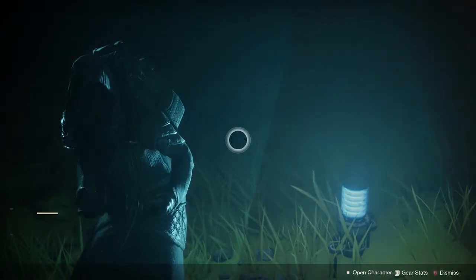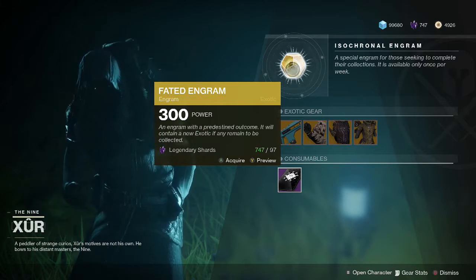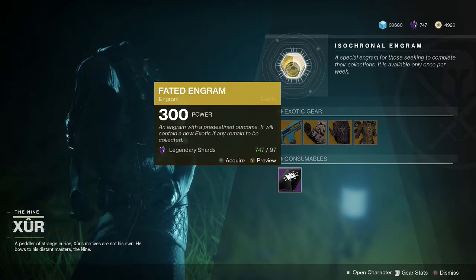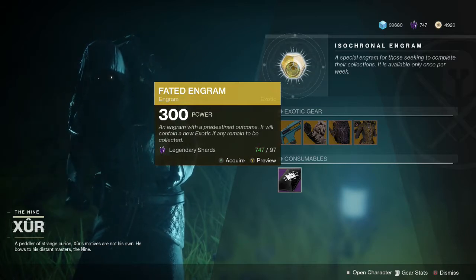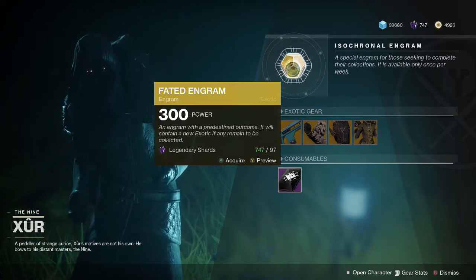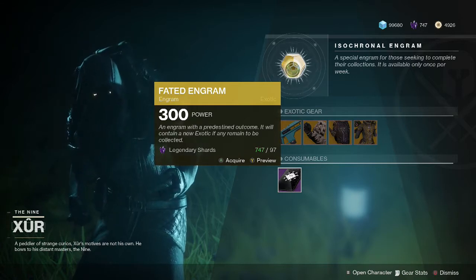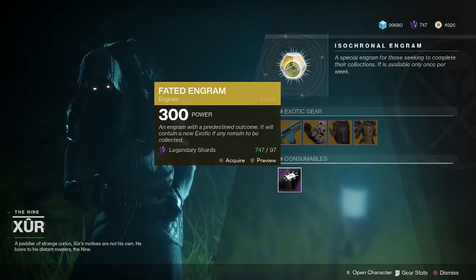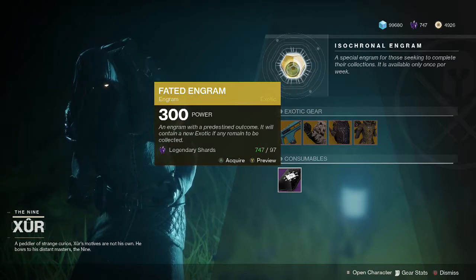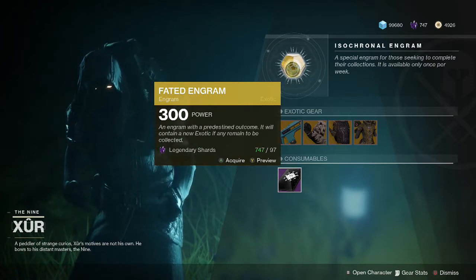We have the fated engram, which gives you one exotic item that you do not have. Just remember it is one fated engram per week per account, not per character. So if you pick it up on your hunter and get a hunter item, but you actually need a warlock item, you can't get it again on your warlock. Make sure you consider which character you're looking for gear for.